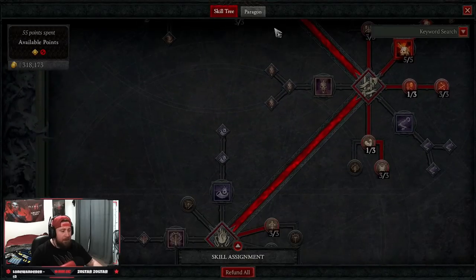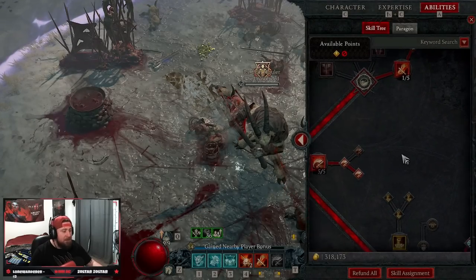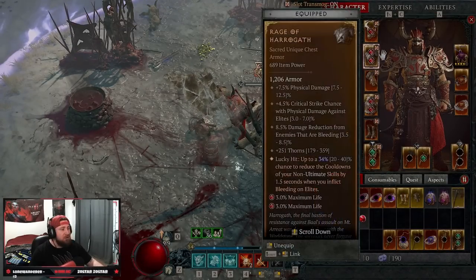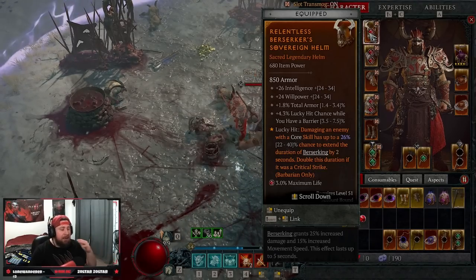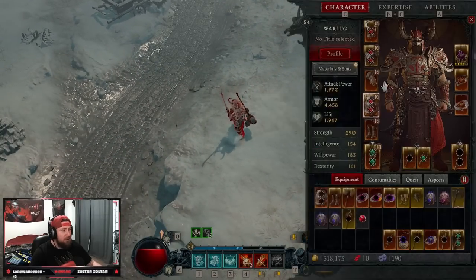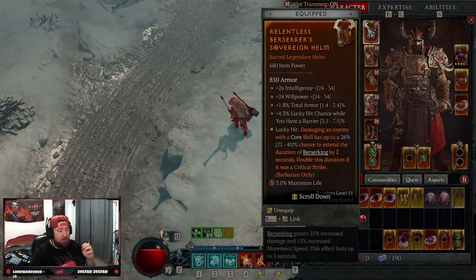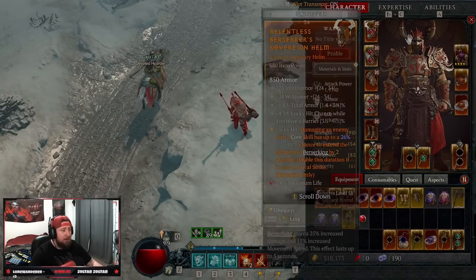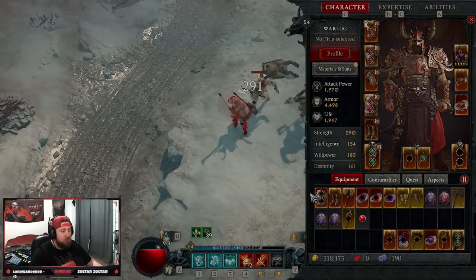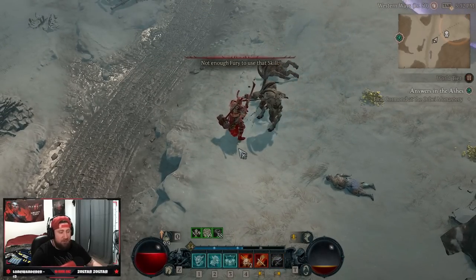You'll take three points out of Pressure Point and put them into Wrath of the Berserker to trigger all our Berserking effects. There's one legendary I'm missing for the build, so let's go over all the gear. Starting off you want the Relentless Berserker's Helm — Lucky Hit: damaging an enemy with a Core Skill has a chance to extend Berserking by 2 seconds, which doubles on a crit strike. In your chest piece, since you won't have Rage of Harrogath while leveling, put Might — Basic Skills give you damage reduction.